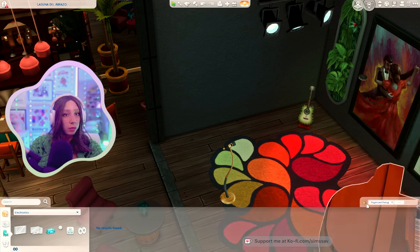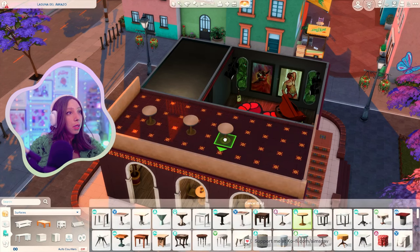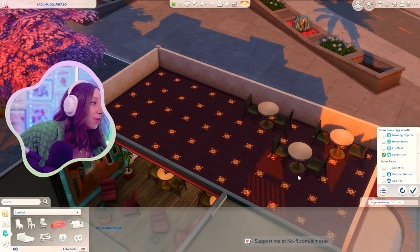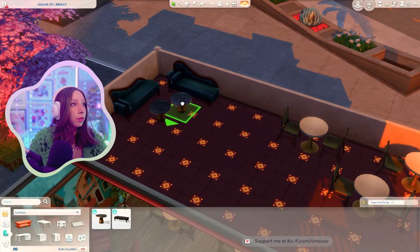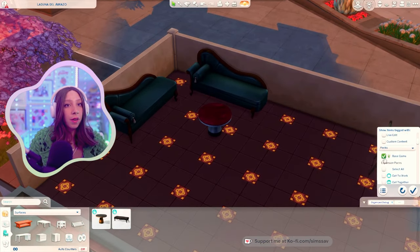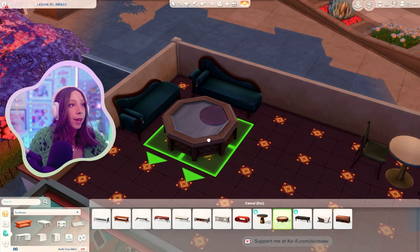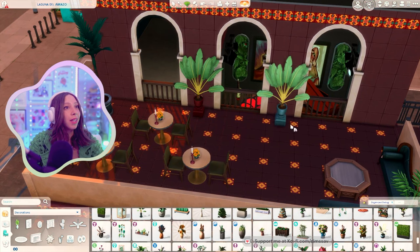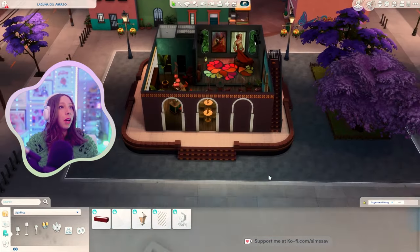Did Lovestruck come with any music player? No? Okay cool. Now let me put some tables upstairs and then we'll do the exterior. I actually think a nice couch up here would be nice. Oh they're all love seats, that's right - well, I'm fine with that I suppose. Two coffee tables. I love this plant that you can put against the wall and it doesn't clip - that is beautiful. I appreciate that.